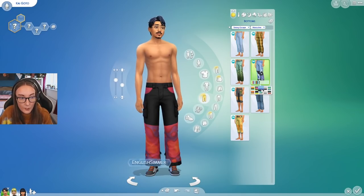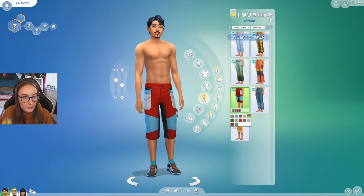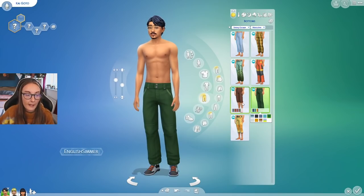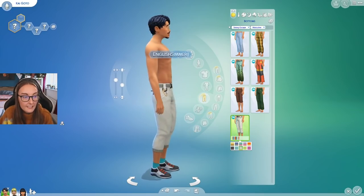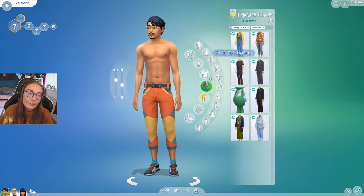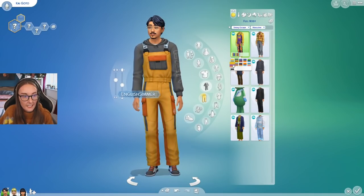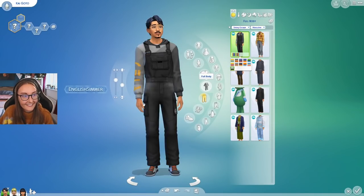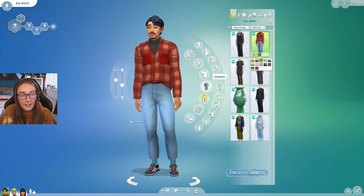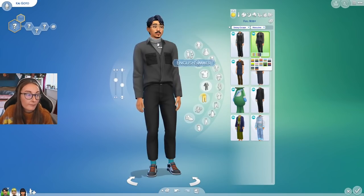There are a lot of matching swatches which is nice, so even if they're not full body outfits you can mix and match. Then we have some climbing shorts. There is sunshine in this world, but when you're doing climbing you tend to be towards the mountain and the snowy area, so I don't know how many times your sim will feel comfortable wearing shorts. But I guess if you're climbing you're working up a sweat. I love this little ski snowsuit — I think this is sick. The team did so good on this.